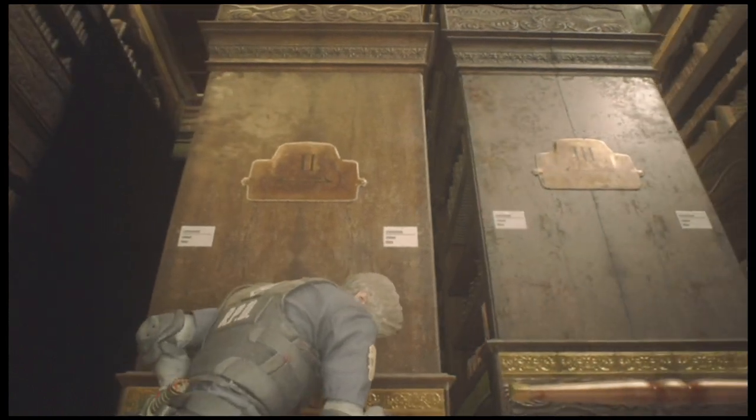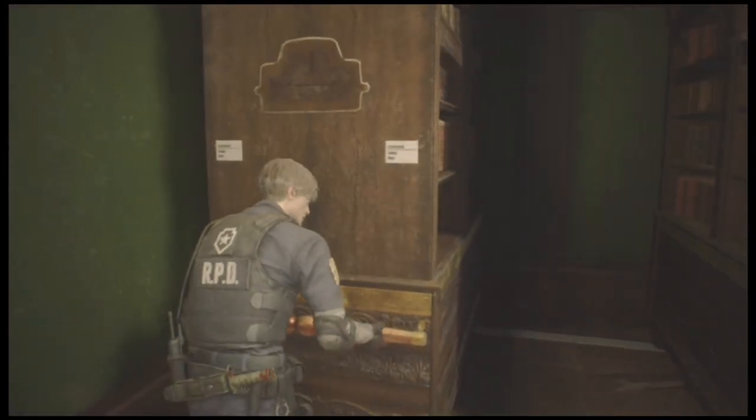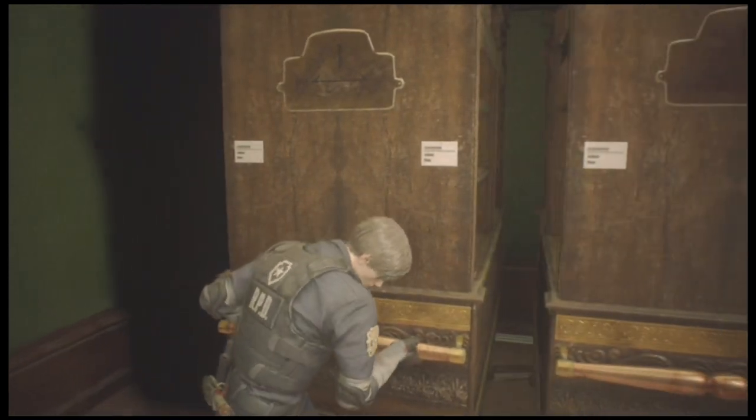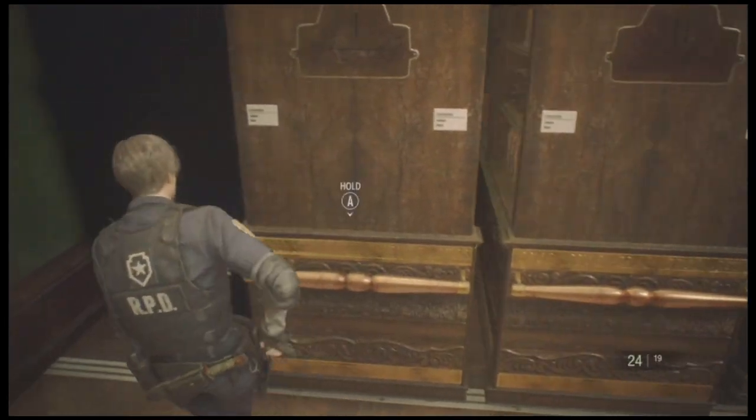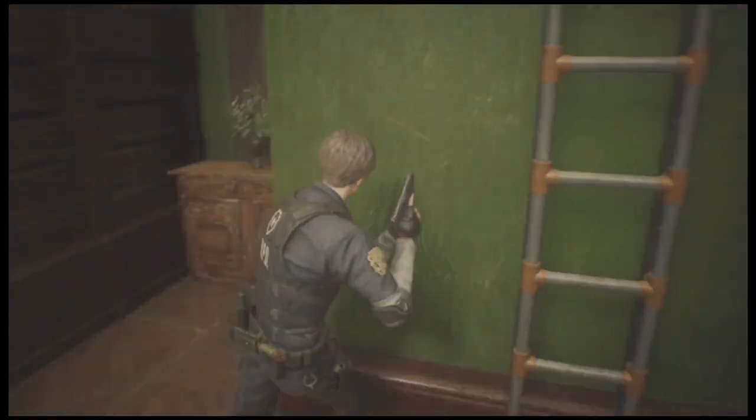We're gonna be running around a bit down here later, so we don't want to leave any zombies crawling around that'll surprise us. Let's go ahead and pull this over, and then we'll pull this one over — this one's unnecessary to cross, but underneath it is a few handgun rounds. Here's a ladder you can use to get back up there.